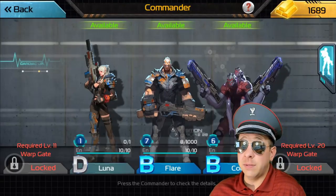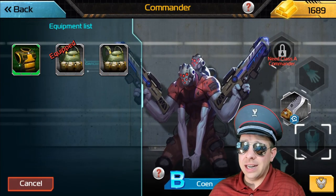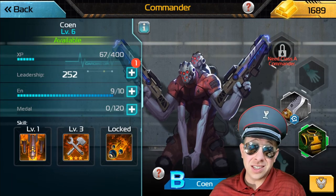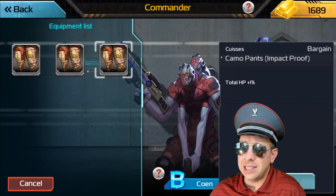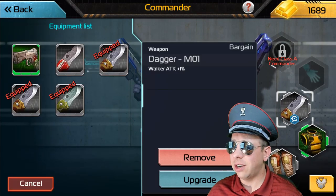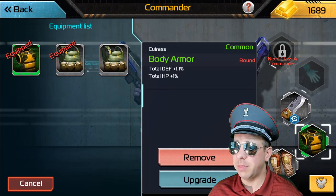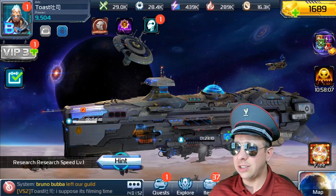So now we've got two commanders, we've got some troops, and we've got research on the way. We don't have a lot of gear, and it is hard to get gear early on — and the gear is not that useful early on. The only thing you really want is HP and defense gear. You don't need dodge gear. Obviously accuracy, attack, and crit gear is useful — anything you can get your hands on — but defense gear is the most important thing early on. Defense gear and tier two, and just getting out there.